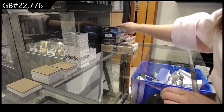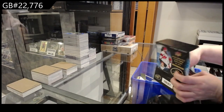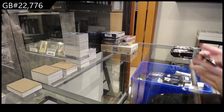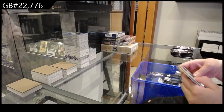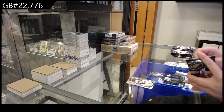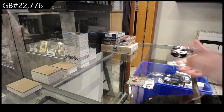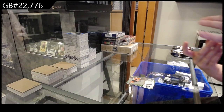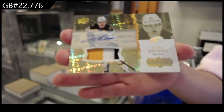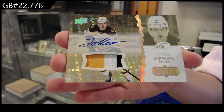Ice, ice, baby. We have a snowman die cut for St. Louis of Pronger. Green for Minnesota of Kaprizov. And a rookie for Edmonton of Deherne. Green for Winnipeg of Josh Morrissey. Rookie for Philly of Tyson Forrester. And we have numbered 299 rookie patch auto for the Boston Bruins, Yuna Kopanen — a three color patch auto!